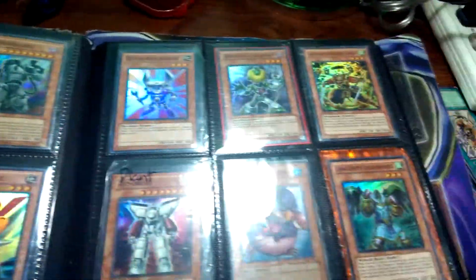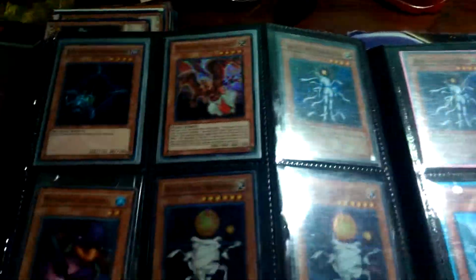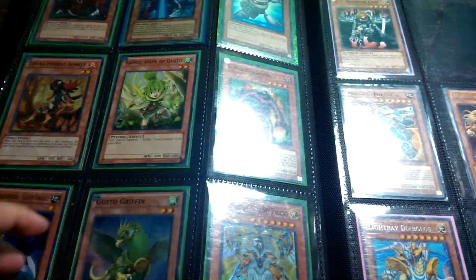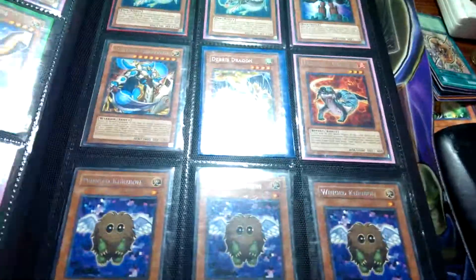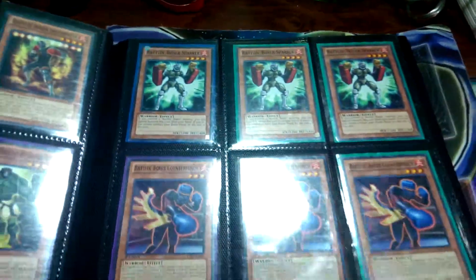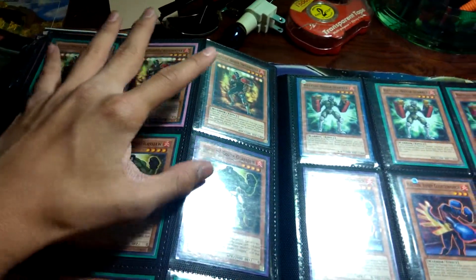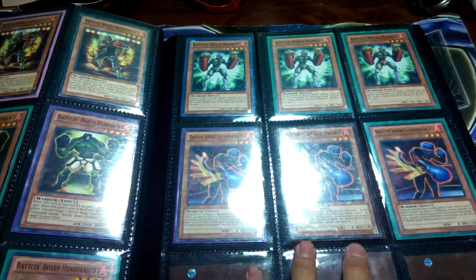A lot of my stuff is for trade right now. I have the boxer deck, which is for trade — it's like the lower end version of the deck I have. I have three switchers, three glass straw, three gear, three spire, and three counter punches.